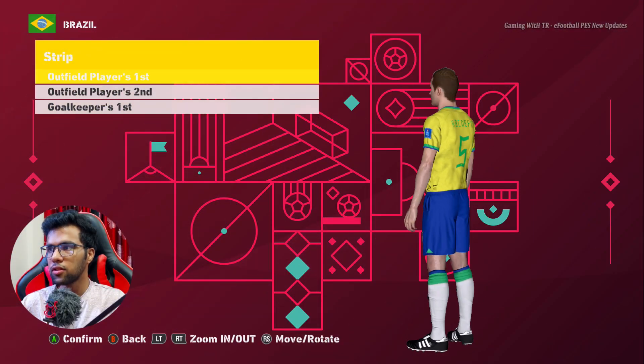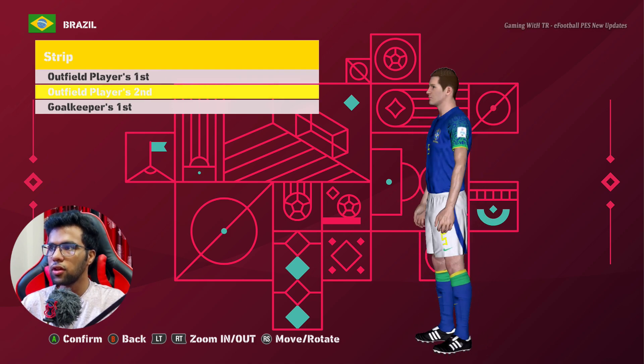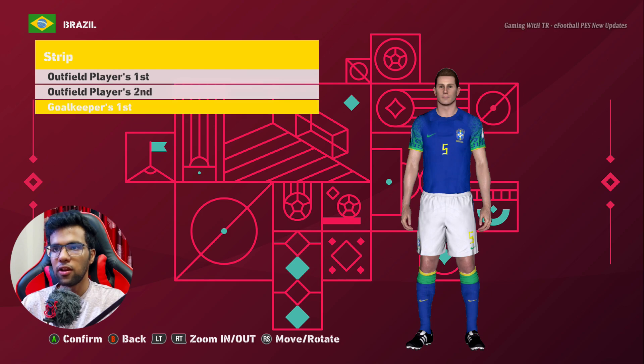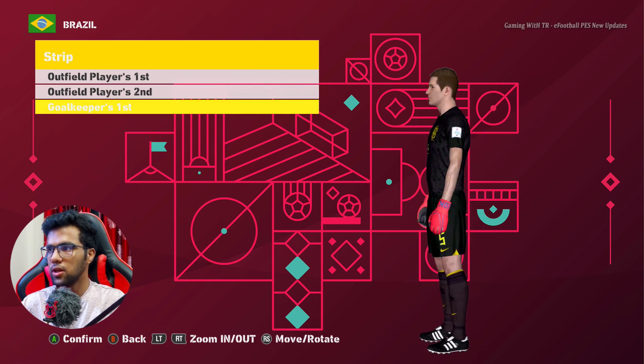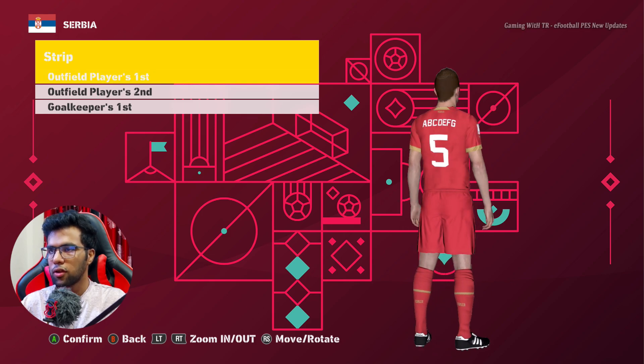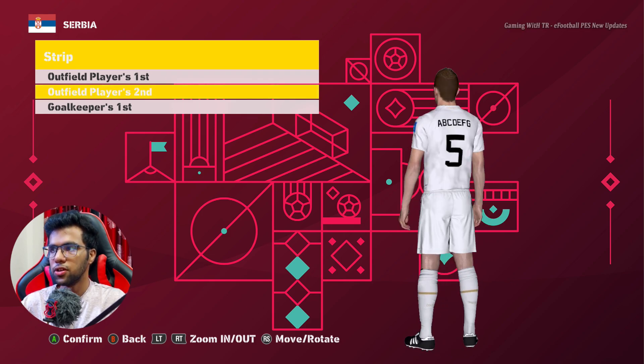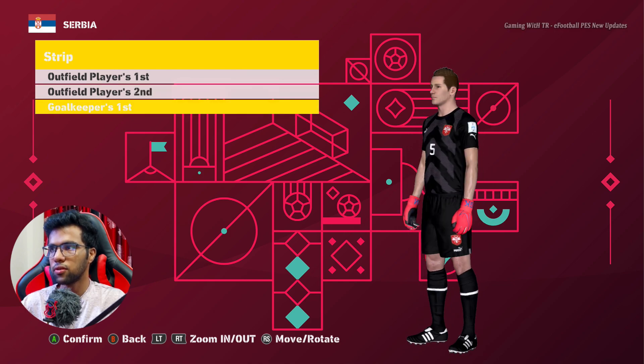Here is Brazil. This is the home jersey, here is the away jersey, and this is the goalkeeper jersey. This is Serbia — this is the home jersey of Serbia and this is the away one, oh pretty cool, and this is the goalkeeper jersey.